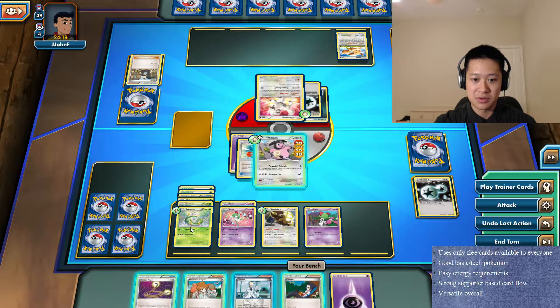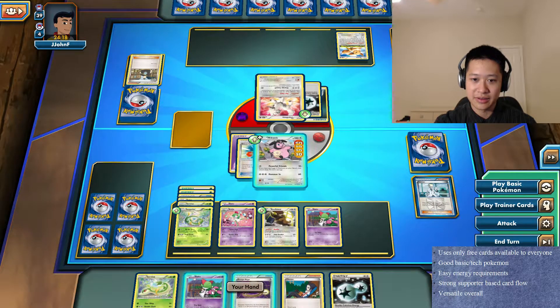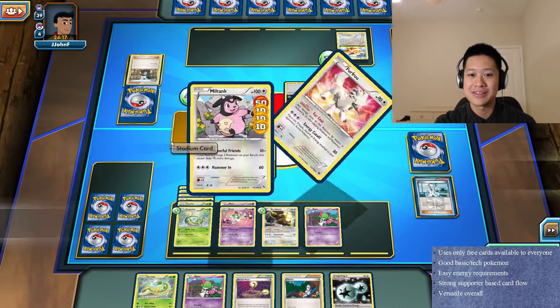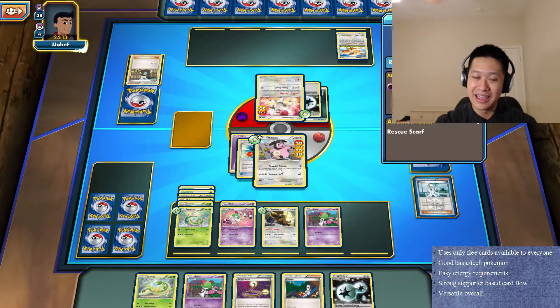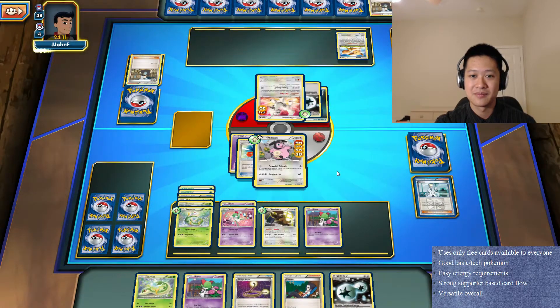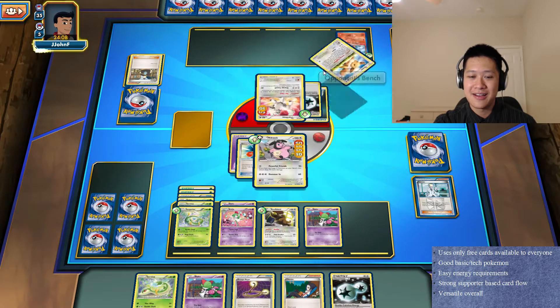Put down another energy and I'm gonna keep on charging up my Serperior. Five new cards - perfect. I'll just stick down... I have two routes already, I'm not gonna use it. All I can do is Powerful Friends for 60 damage, which is even stronger than Hammerhead now that I was able to get some energy up. Serperior is ready.